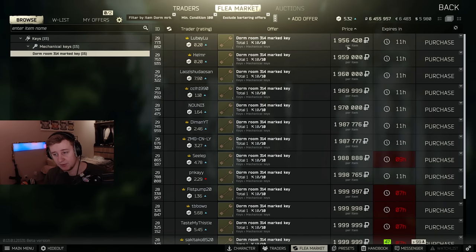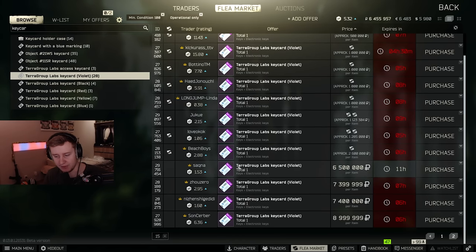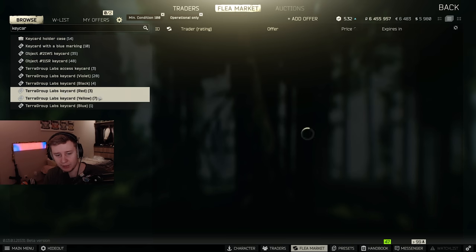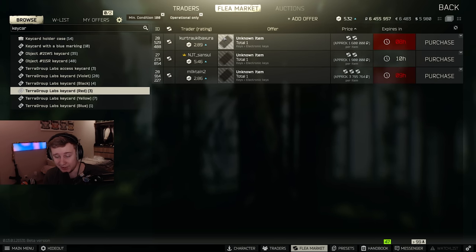The dorm mark key is now sitting at 2 million rubles. Meanwhile, even though BSG increased the base price for the labs key cards, most of them are not being sold for cash — only the violet key card is listed for cash, with the cheapest at 6.5 million. The rest are barter-only. So even though BSG raised the ceiling — you could theoretically sell the red key card for 50 million, pay 30 million commission, and make 20 million profit — people still aren't doing it.